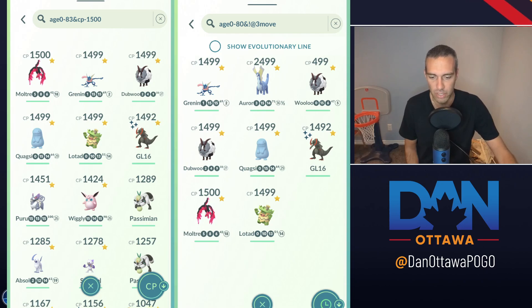You can check between the start of the season through now — June 1st to August 24th — so it's about 84 or 85 days. You go age 0 to 85 and CP minus 1500, and that will give you all the Pokémon at 1500 CP and lower.